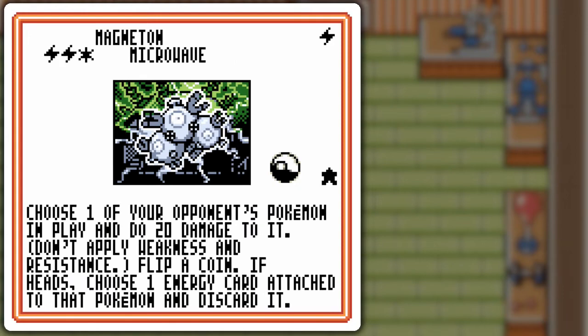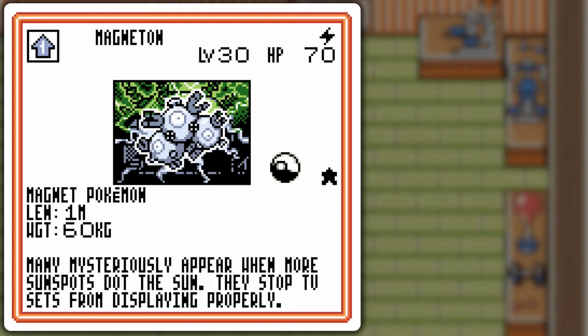Magneton's Microwave attack — use one of the opponent's Pokémon in play, do 20 damage to it, don't apply weakness or resistance. And if you get heads, you can discard an energy card. That's a pretty powerful little Magneton — it's a cheaper Hyper Beam than the Dragonair, basically.